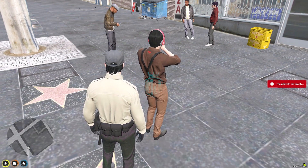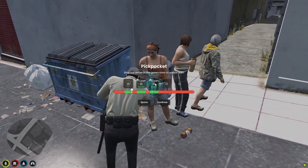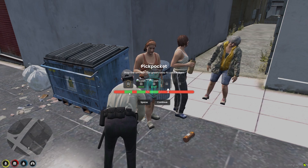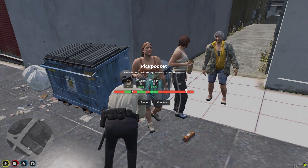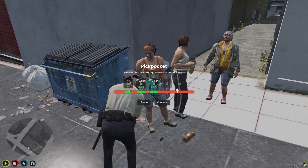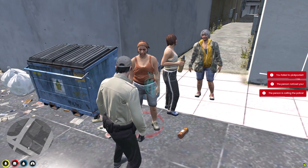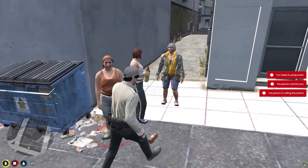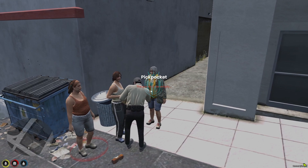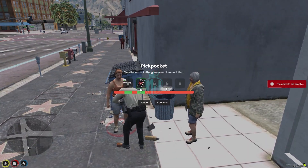This one is also empty. You will get to see this type of minigame and the item will show like this — we need to use it in the green area. If you fail, it says 'you failed to pickpocket the person' and the person notices you and calls the police. Let's do it one more time.